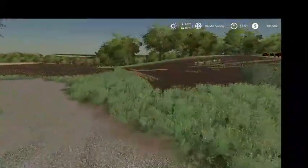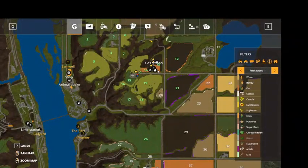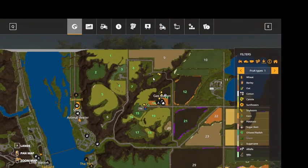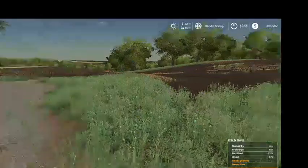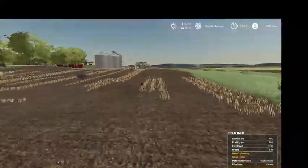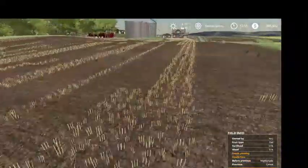I have to plant field 14, part of field 13, and I've got this section and this section all planted in alfalfa. Field 4 needs to get planted in wheat. I'm going to try planting 14, part of 13, and 4 in today's episode. Then I'm probably going to be planting alfalfa in tomorrow's video.